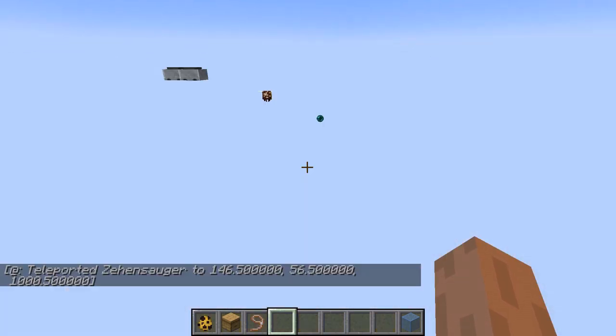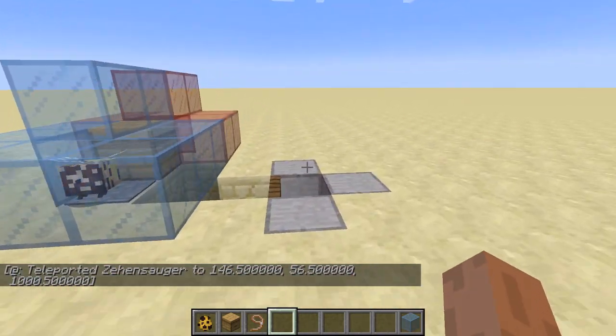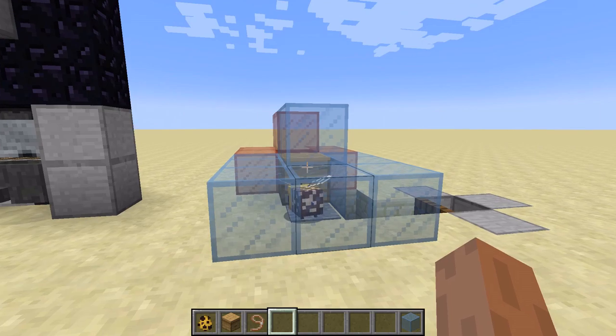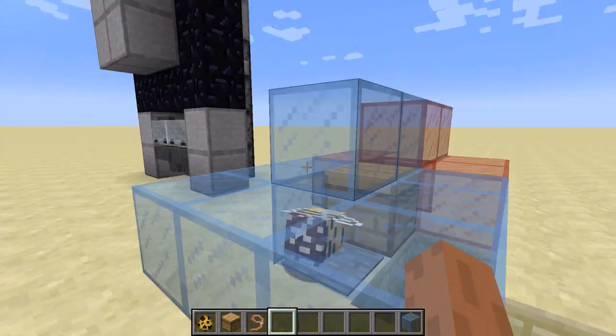I have one set up very far away — a thousand blocks. We have a chunk loader right here and an interporter. As soon as I break the signaling box, this one will activate and we'll be teleported all the way over here.